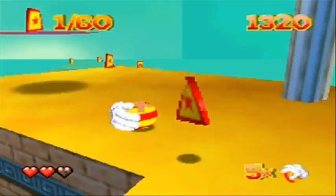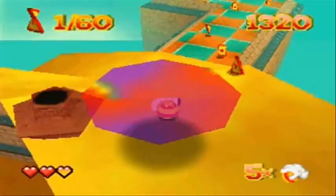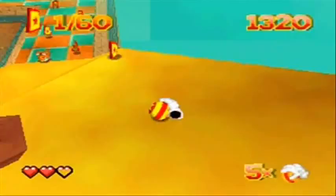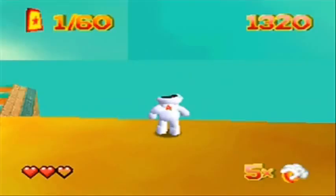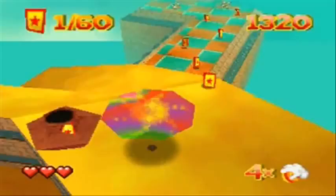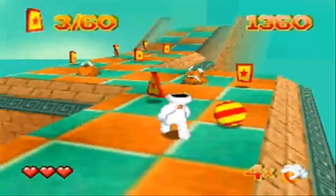Hey guys, welcome back to Let's Play Glover. I'm going to start off with a quick tip to keep you on the safe side. Never actually throw your ball through a checkpoint — it's not very well done. You should always dribble through it, because you would obviously lose your ball if you were to throw it in that direction. Say you slapped your ball that way — you'd lose a life. Yeah, that's what happens. And now I just forgot what I was doing, so I'm just going to continue the level now.